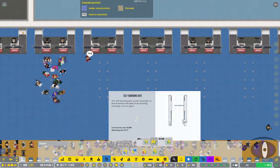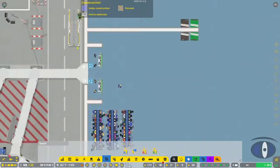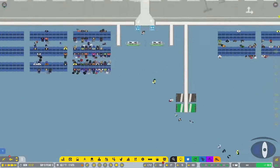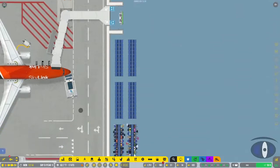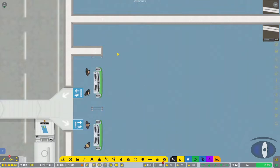The last thing is the boarding desks. There are small self-boarding gates and medium boarding desks - I just have mediums here. They have two people working, and passengers can come in from either side. The small ones have one side only. The mediums are basically two small ones combined, and the self-boarding gate is automatic where passengers just walk through and go.